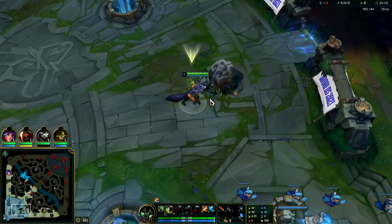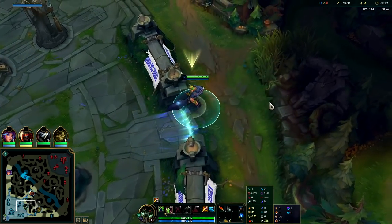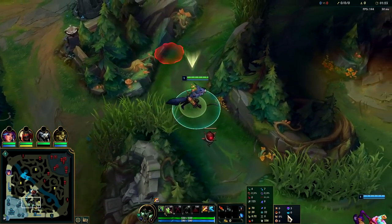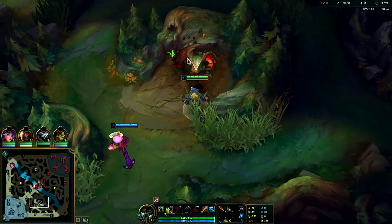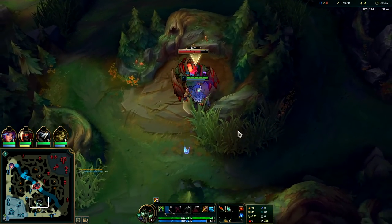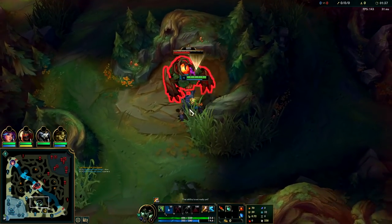Yo what's going on guys, I'm gonna be showing you an easy 66% win rate carry Warwick jungle setup. That is with Press the Attack, Triumph, Alacrity with Last Stand, Celerity and Waterwalking. The setup is mainly around mobility in the early game and winning scuttle fights, and then it transitions into being a bruiser tank in teamfights, so pretty much everything you want to be on Warwick.